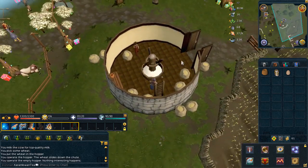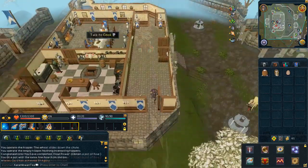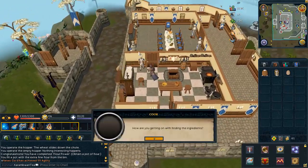Head to the bottom floor and pick up a pot if you don't have one. Once you've gathered all these ingredients, head back to the cook and talk to him.